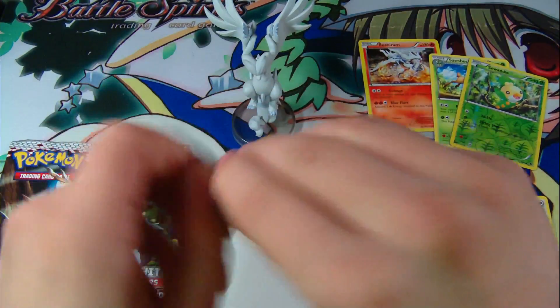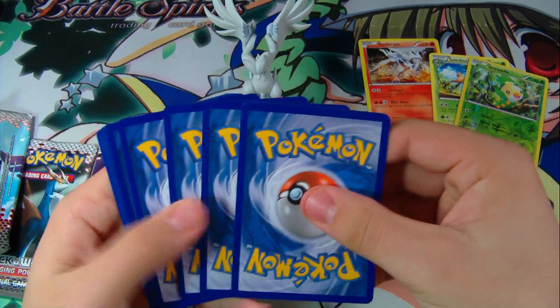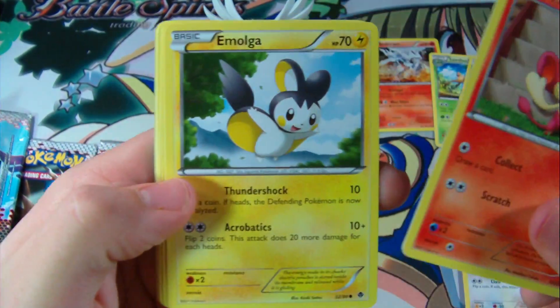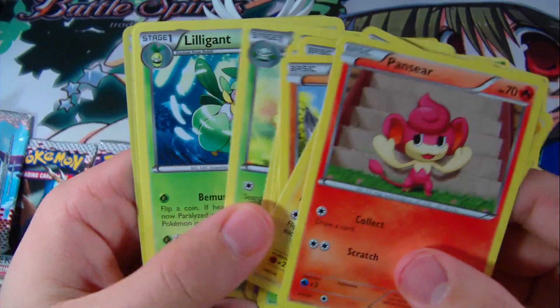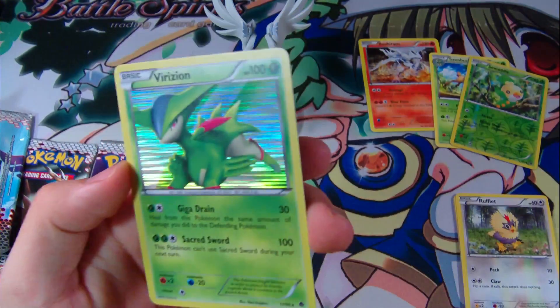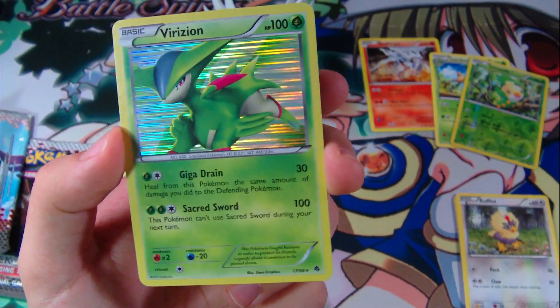Next pack. We have a Pansear, Emolga — the flying Pikachu-looking thing — Drillbur, Deerling, Pidove, Gothorita, Whimsicott, Lilligant, and a Foil Galvantula. And a Foil Virizion — that looks awesome. I believe that's one of the legendary deer Pokémon in Black and White.